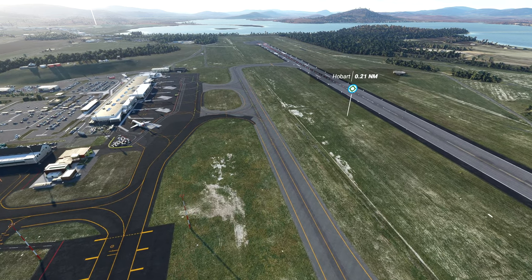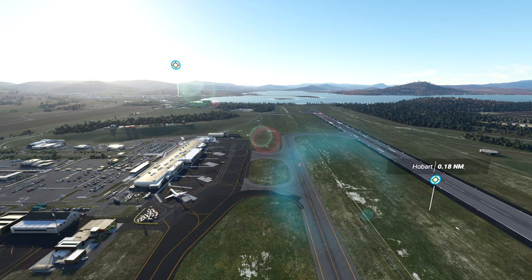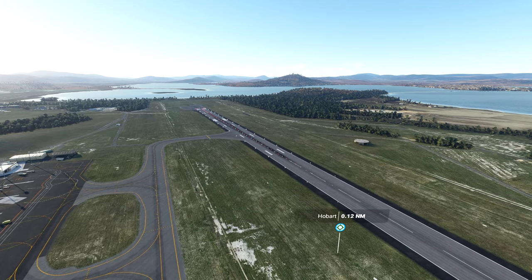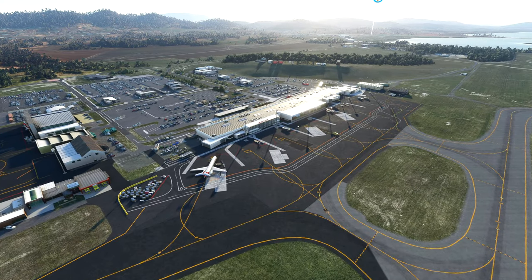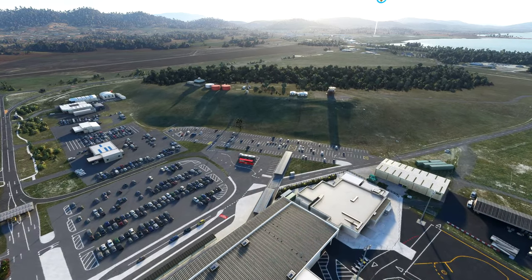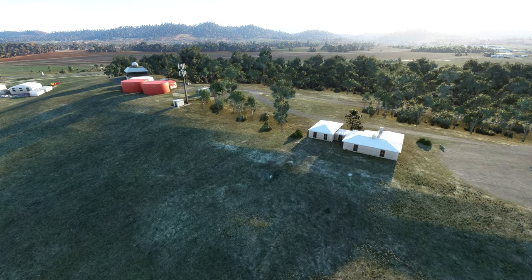The aprons and taxiways have been redesigned with updated textures to reflect what you actually find at the airport. You might have noticed over in the background that little marker — that's Cambridge Airport. Look how close it is! The air traffic controllers are really going to be on their toes around here. That looks like a VOR station over on the other side of the runway. You can also see peripheral buildings to the left and the control tower up on the hill.